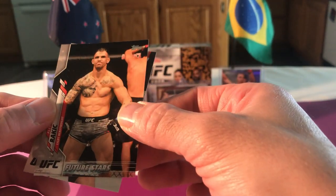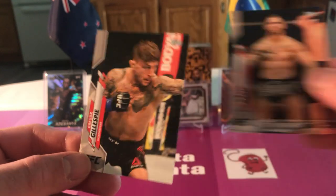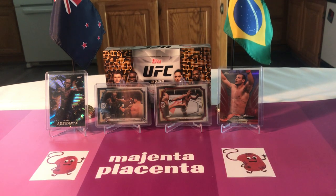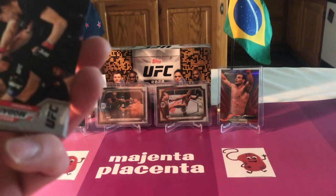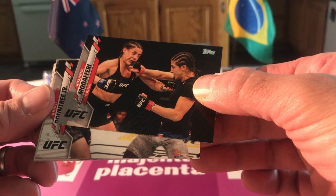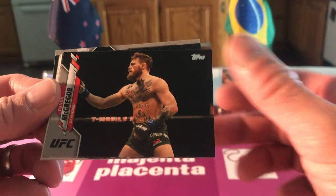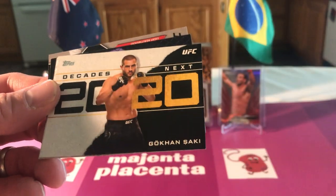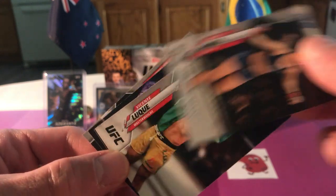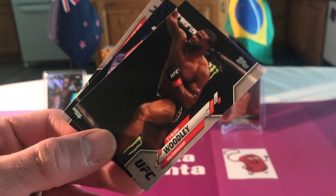Future stars, and Gregor Gillespie. That's the Rock Lee pose - is it Naruto? Yeah, it's Naruto. That guy's whole character was basically that he wasn't born with power, he worked for it. So that would be the card to get if we're gonna get a low-numbered one. Roxanne, Khalil Roundtree, Conor McGregor, Robert Whittaker, Decades Next, Gokhan, Macy Barber, Vicente Luke, Tyrone Woodley.